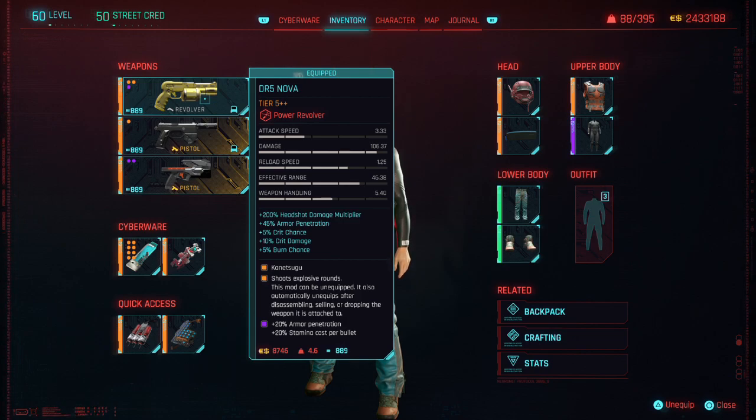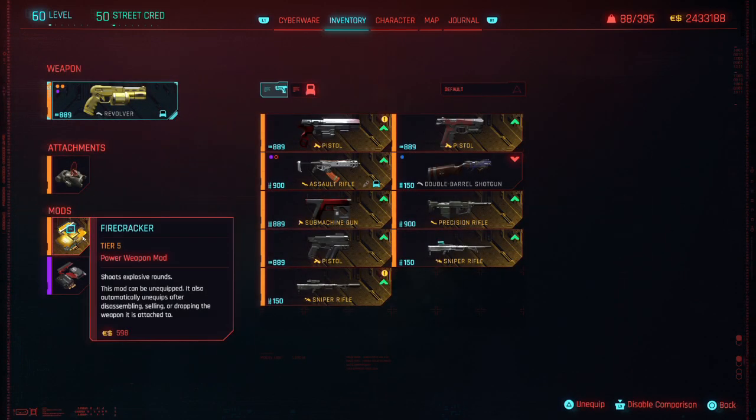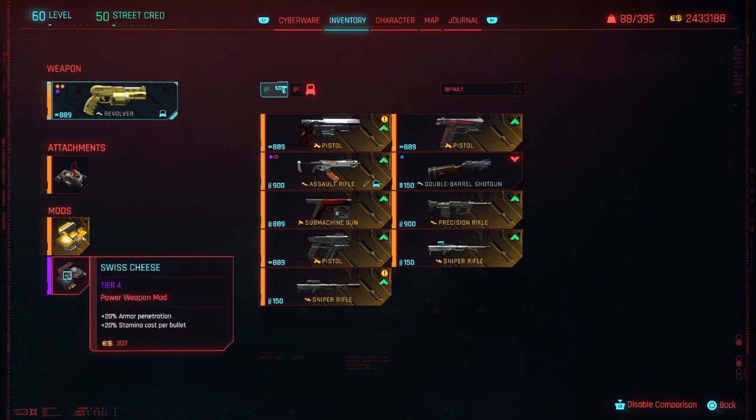The mod slot on there now — let's look at that. This mod here, the Firecracker — for some reason you can unequip that one. I think it has something to do with it being a tier 5, or maybe because I crafted it a long time ago. It just shoots explosive rounds, which is very nice. And then we got Swiss cheese — I stuck that on here too. 20% armor penetration and 20% stamina cost per bullet.